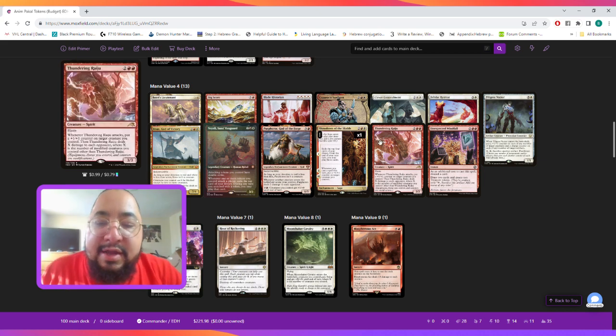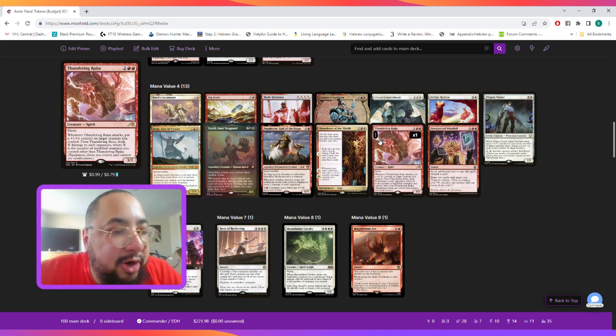Lastly at mana value four, Thundering Raiju is a four-mana haste creature that says when it attacks put a +1/+1 counter on a creature you control, and then it deals X damage to each opponent where X is the number of modified creatures you control other than Thundering Raiju — equipment, auras, and counters are all considered modifications.